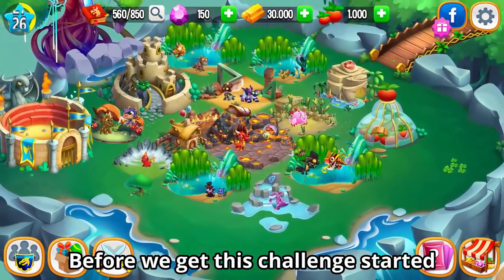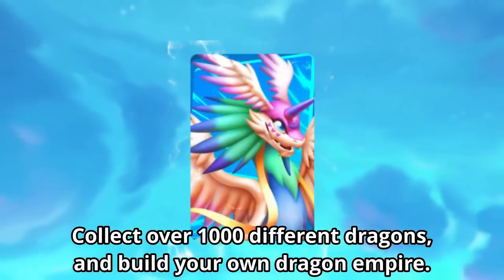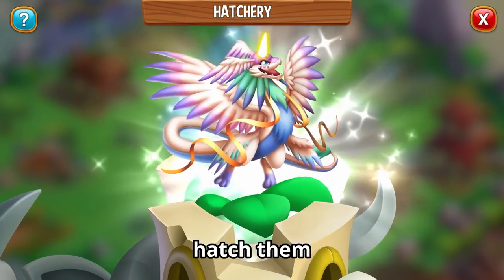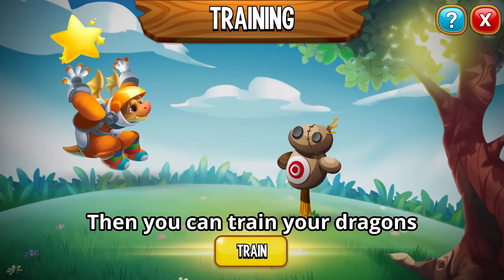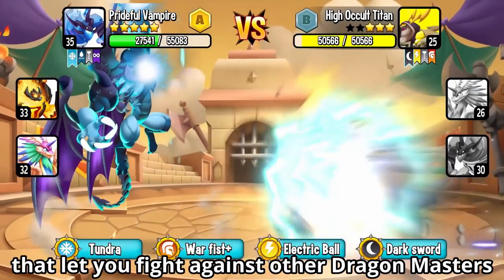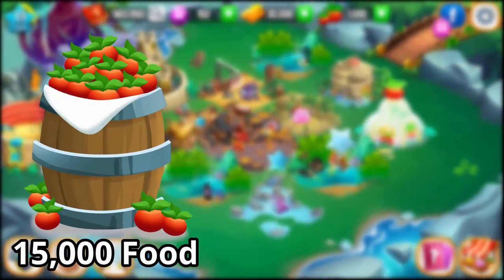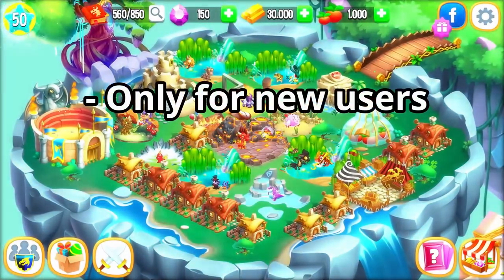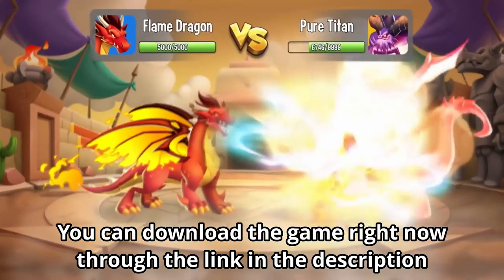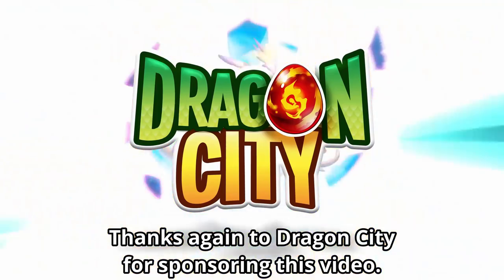Before we get this challenge started, I'd like to thank Dragon City for sponsoring this video. Dragon City is free to play and available on both Android and iOS. Collect over a thousand different dragons and build your own dragon empire. You can breed two dragons to get new ones, catch them, and feed them to evolve. Then you can train your dragons and take them to battle in order to power them up. There are some really fun PvP modes that let you fight against other dragon masters and even challenge your friends. You can click the link in the description to get a special free reward — 15,000 food, 30,000 gold, and 10 gems. These rewards will only be available for new users and only for the next 7 days. Thanks again to Dragon City for sponsoring this video.